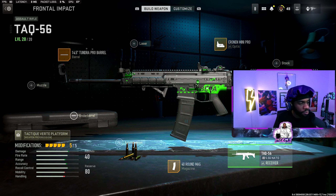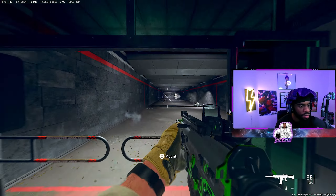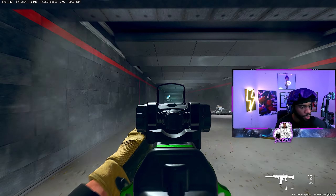Whenever a team is getting stomped, this is their go-to — the old reliable. They pull out the TAC-56. The attachments you want to use are the Tundra Pro barrel, your choice of side optic, the Combat grip, 44-round mags. I'm using the beta variant which already has an under-barrel attached, so you don't need to change that — it's still pretty good. Close range, dead.